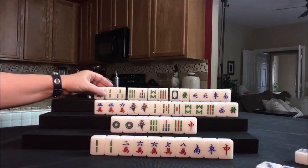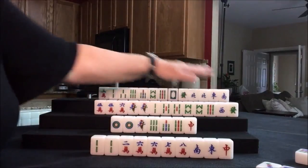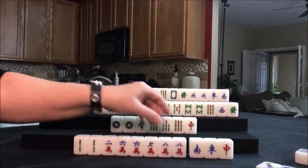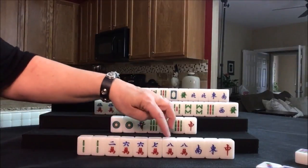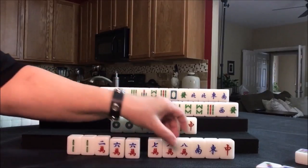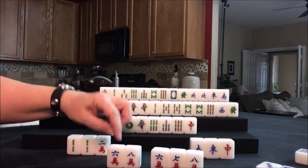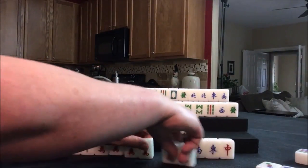I already discarded the three crack. We're going to draw now for east — eight crack. That is a good keeper for them; there's a pair now. Now that we have an eight crack, it kind of gave us some chow capability. We could take these and split them out. For example, there's a chow — six, seven, eight. All we need here is a seven crack to complete that. So that was a really good pick.